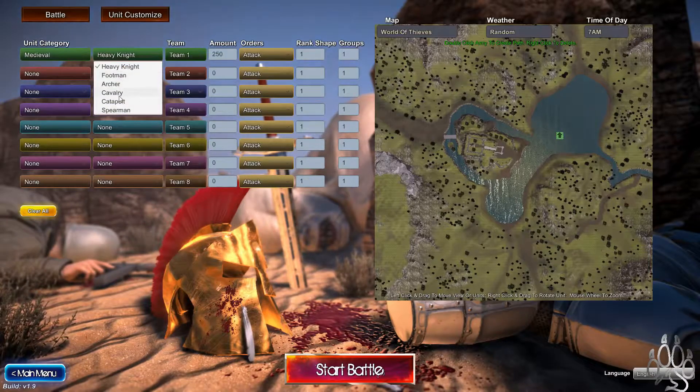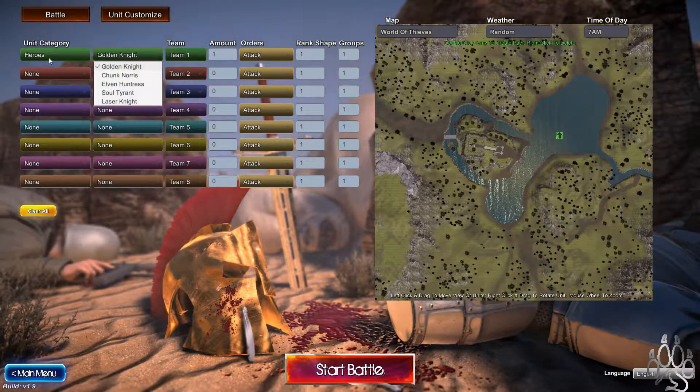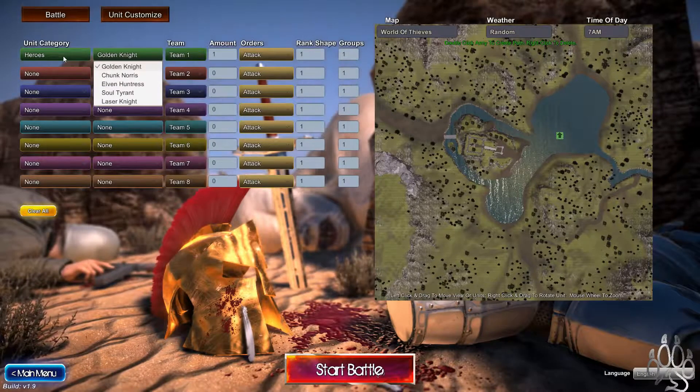So we've got Knight, Fussman, Archer, Spearman. Okay, Heroes — Golden Knight, Chuck Norris of course, Elvin Huntress, Soul Tyrant, Laser Knight.